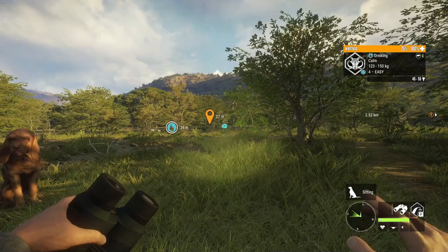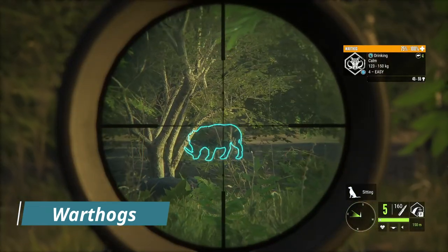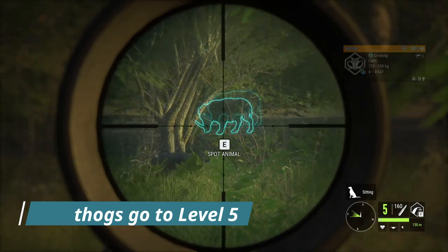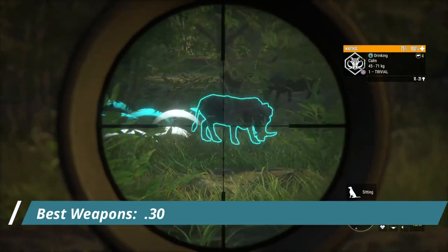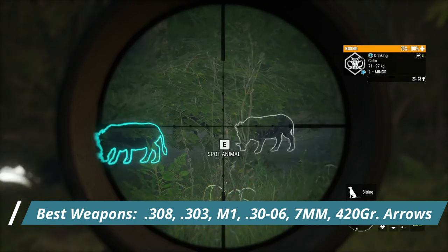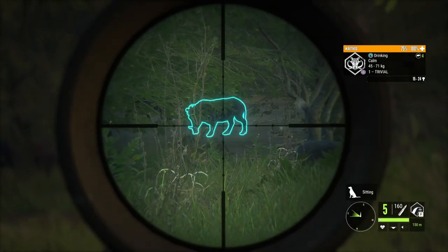We're going to start with Warthogs. Warthogs go to level five — I have never seen a level four make diamond but it definitely could be possible. My favorite weapon when hunting Warthogs is the 308, but you can use any class four to eight rifle: the 30-on-six, the M1, 303, the seven mil — any four to eight will do just fine.